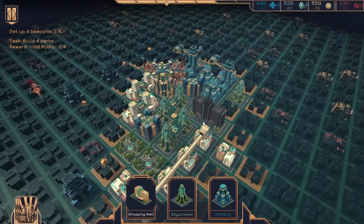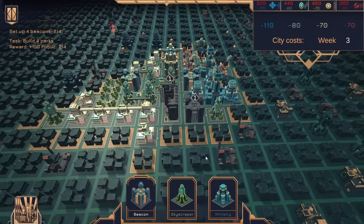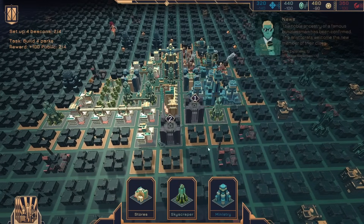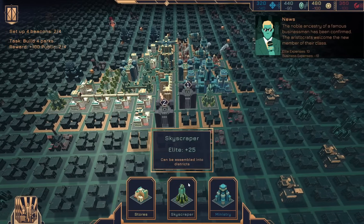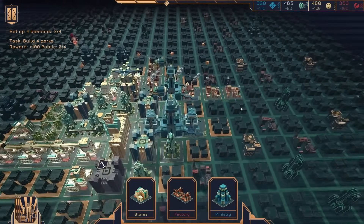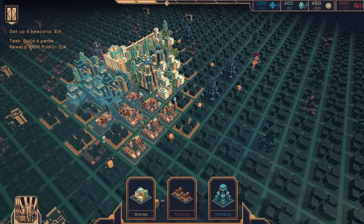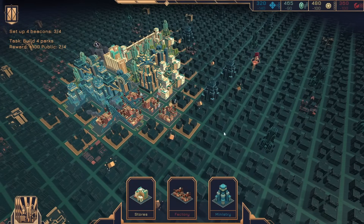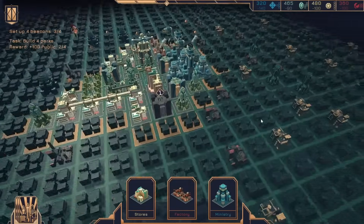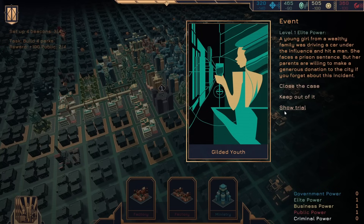Shopping mall — should be able to actually just jam it right in there. Give it a beacon, too. I could say the beacons had to be split out or anything — so sure. Hmm. Awkward. Probably have a better spot for it. I guess I'll put a store there. Elite power.